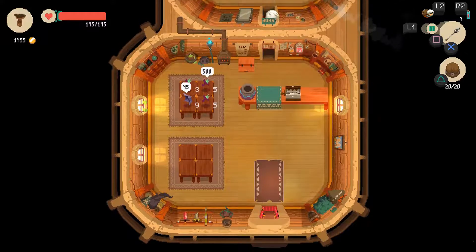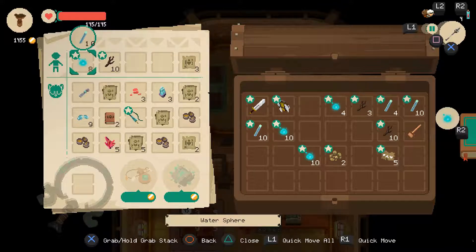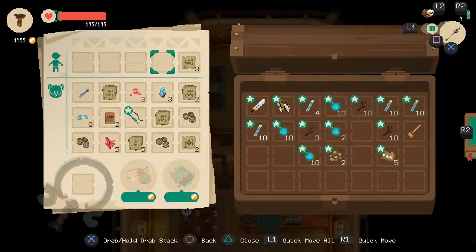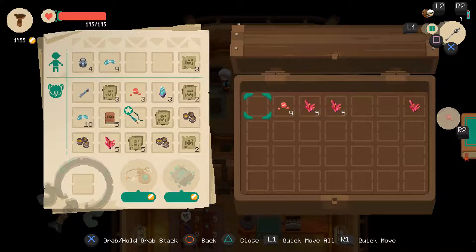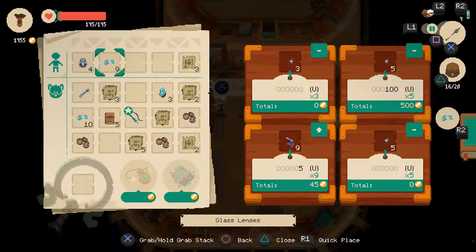This looks nice. So let's see what we can put in here. I have a bunch of these that I most likely don't need. I'll just store it for now. I have a stupid amount of those water thingies. Oh, I forgot about this chest. So let's store these and sell all of the other stuff, because that's a lot of money.